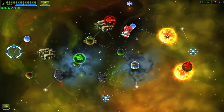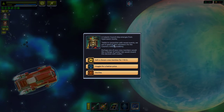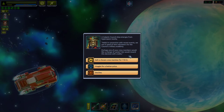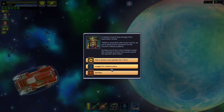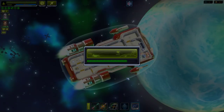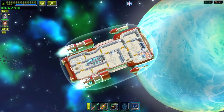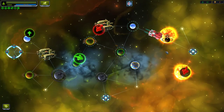A Galactic Council ship emerges from hyperspace — in connection with recent events they need new volunteers for the military academy. Maybe one of the crew would like a change of career: sell a crewmate for 110, haggle, or decline. Below us for 30 credits is a chance to mine — we made 56 credits but only gained 26 after costs. Wasn't really worth it.